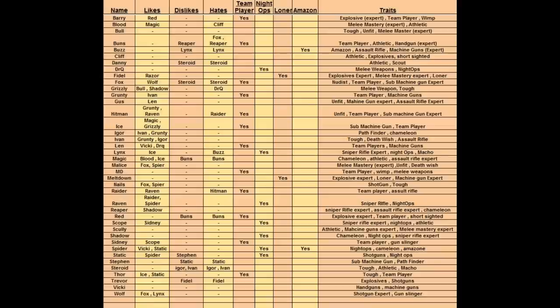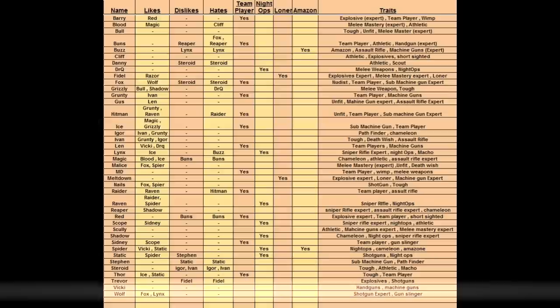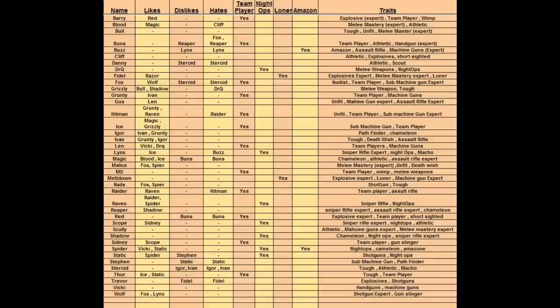Here's an interesting part most people disregard: some mercenaries like to work with others more. If you jump to the likes and dislikes tab and find Wolf, you'll see he likes Fox and Lynx. If you hire Fox or Lynx, his morale will increase from 'good' to 'very good.' Morale is important — it improves stats and overall performance by maybe up to 15%.